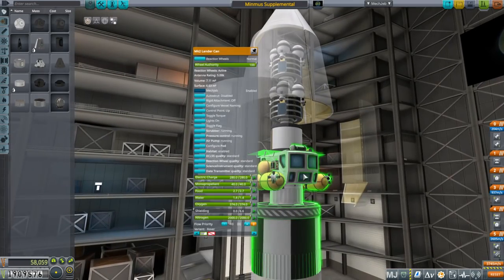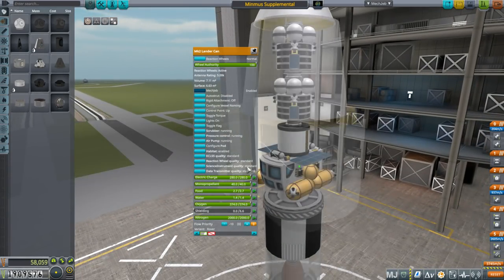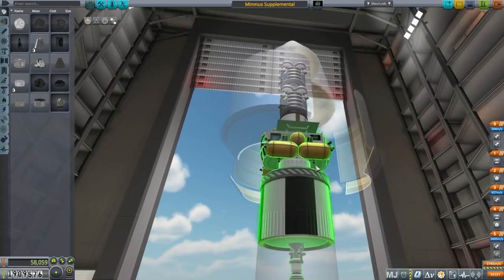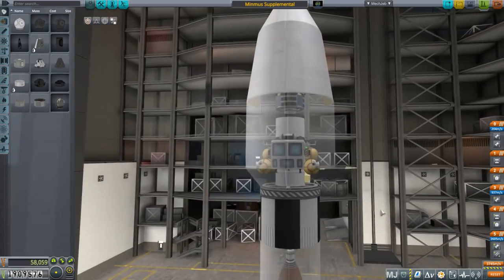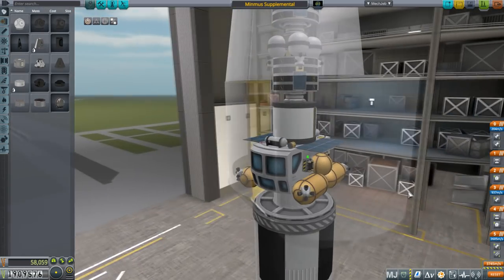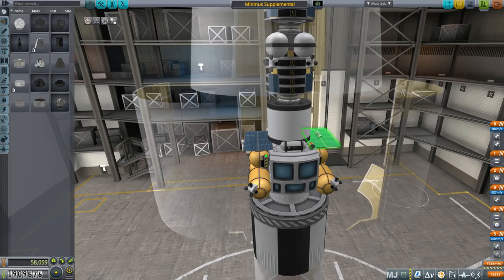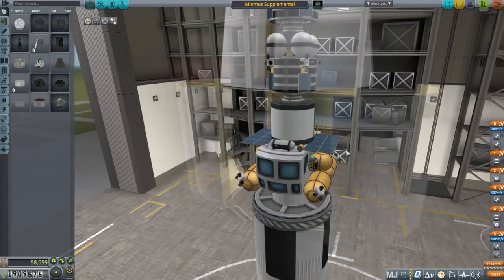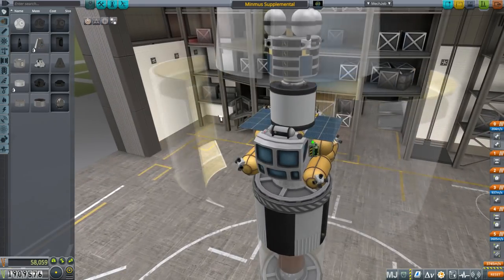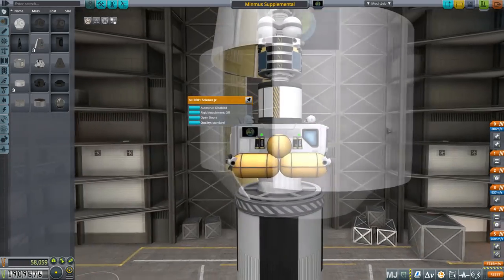I decided to use the boxy lander can. It has slots on the side if you put it into the cylindrical version, but it didn't have enough space for what I was intending. I sort of wanted to make it a science Winnebago — that's what I call it — and this is sort of a Spaceballs reference. I really wanted to have the solar panels be like the wings on the Spaceballs Winnebago, but I would have to have a very ugly fairing to do that, so I put them like this. It's got a Science Junior on top. It's a little awkward that way.